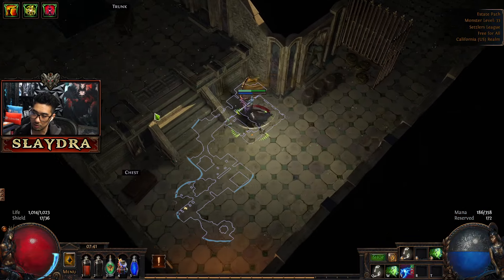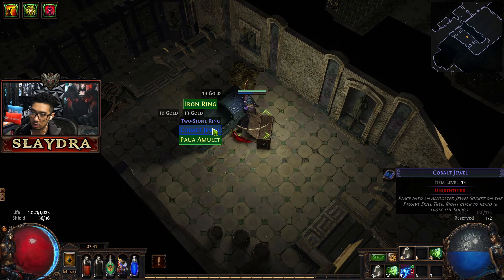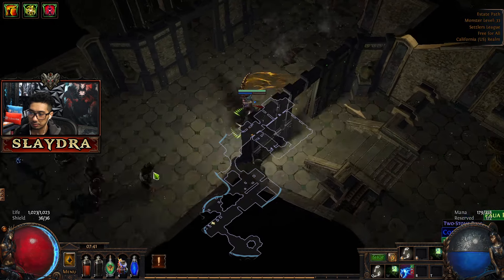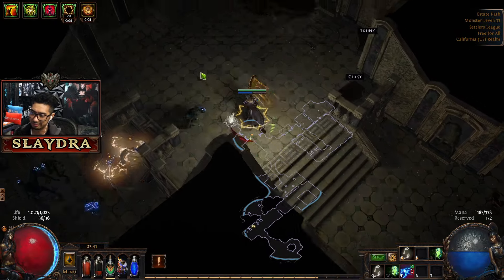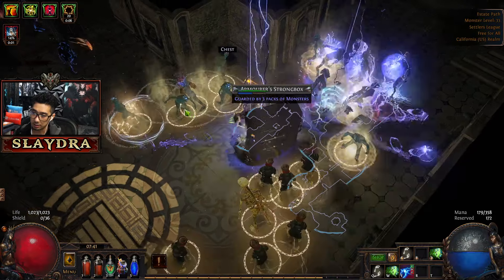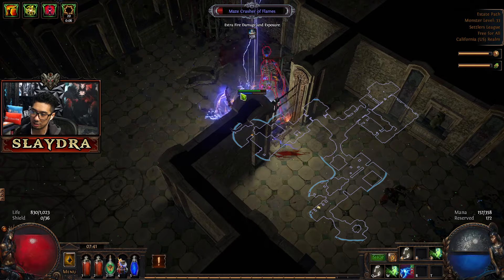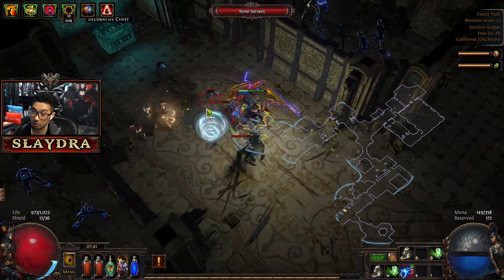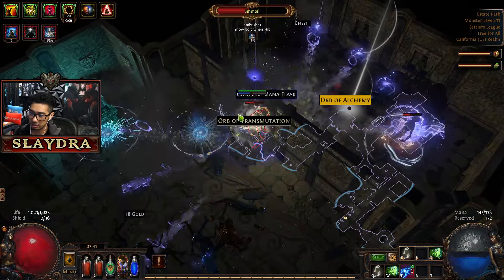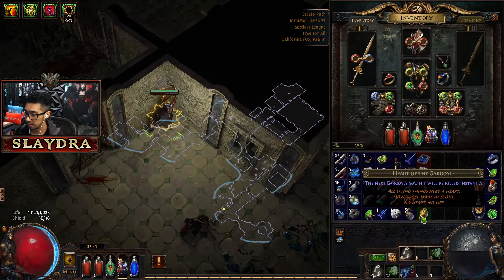There's a website called PoE Lab that shows you the route for the Labyrinth — these change all the time so they may be different when you watch this. I highly recommend running two flasks during the Lab. Important note: since we don't have much armor there is a lot of damage you can take from the boss. Some areas open up rewards — we got a ring. The Onyx Amulet might actually be useful since our current one isn't good.